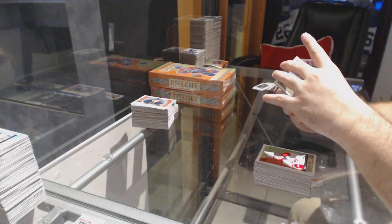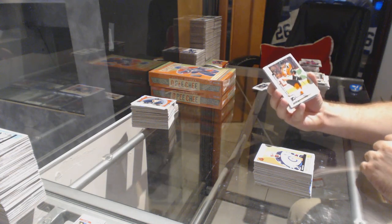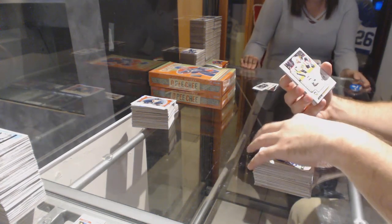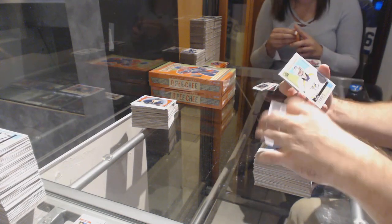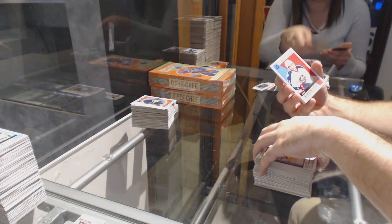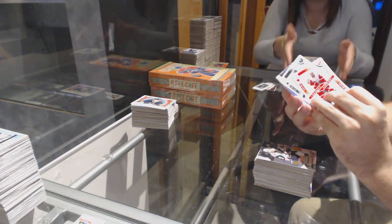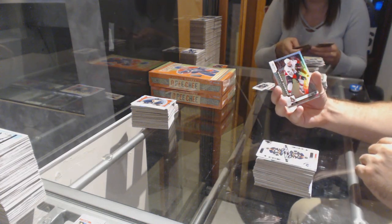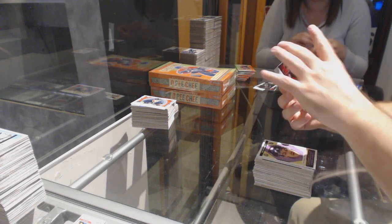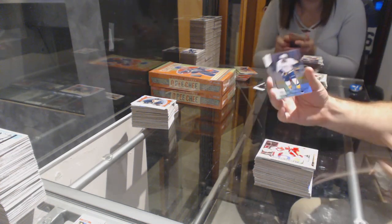Clayton Keller Marquee Rookie Rainbow for the Coyotes. Louis Domingue Retro for the Coyotes. Anthony D'Angelo Retro for the Coyotes. We've got a Black Rainbow for the Oilers of Luchich numbered to 100. Chad Johnson Retro for the Coyotes. Robert Hag Marquee Rookie for the Flyers. Andre Secura for the Edmonton Oilers Retro. Zach Hyman Rainbow for the Maple Leafs.